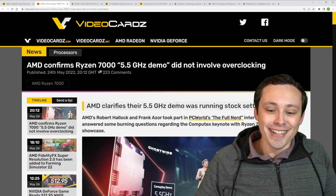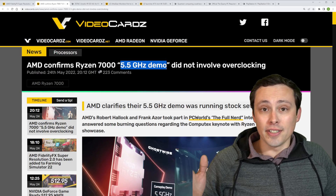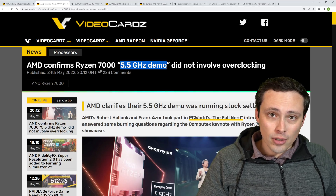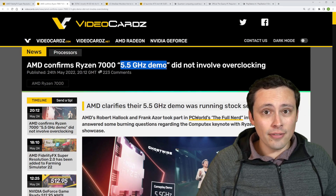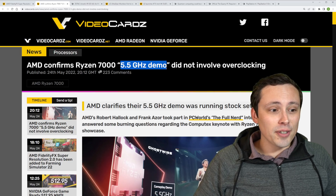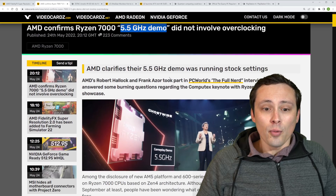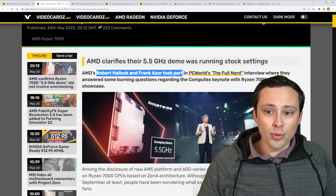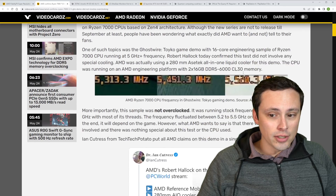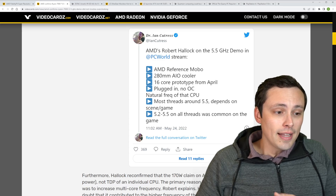Following up on the Ryzen 7000 series processor announcement, we had the 5.5 gigahertz demo, but people were raising a lot of questions. Was this running on a single core at 5.5? Were all cores boosting to 5.5? Was it overclocked, using PBO, or some liquid nitrogen cooler? AMD's Robert Halleck and Frank Azor were interviewed by PC World in their Full Nerd interview, and they answered these questions with the exact specifications they were running the demo under.